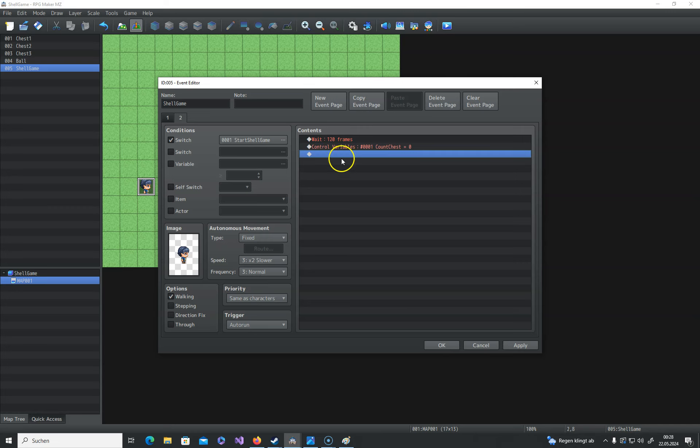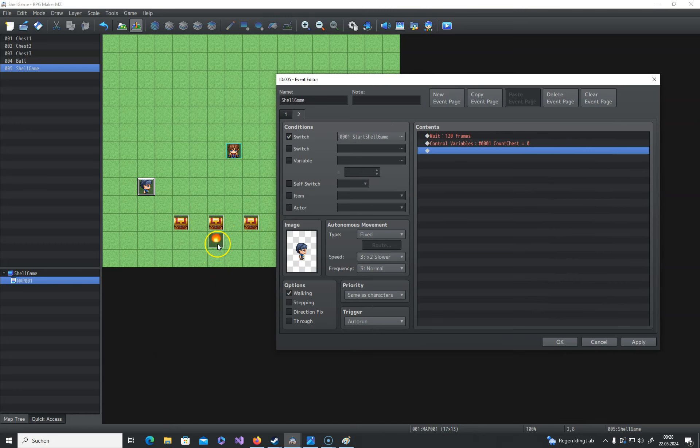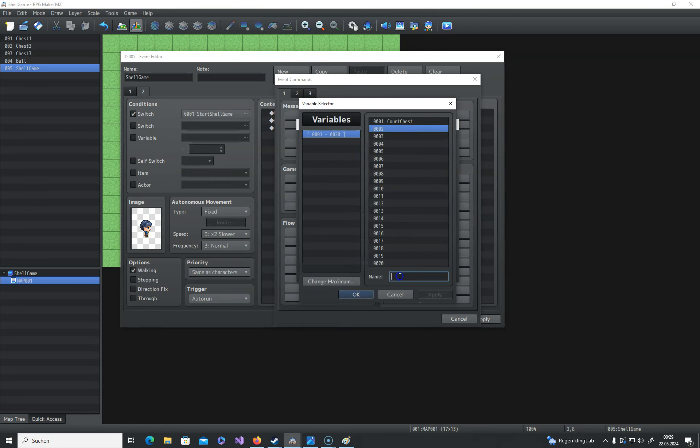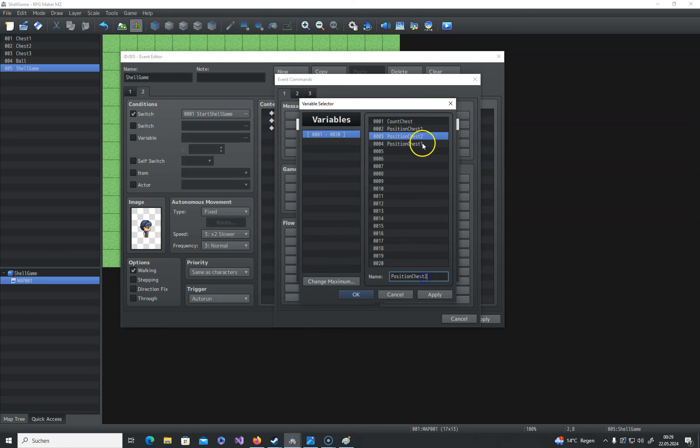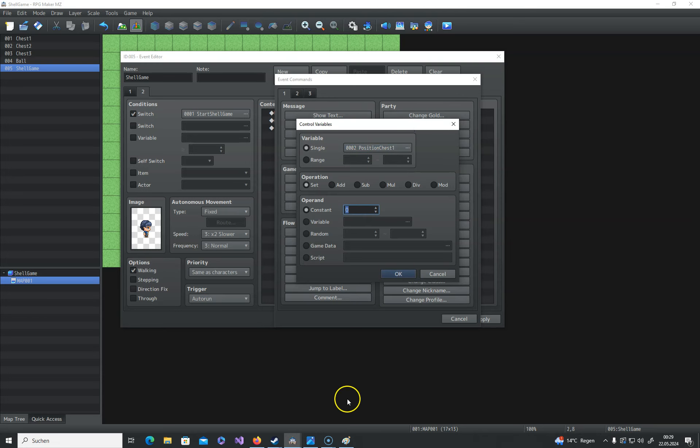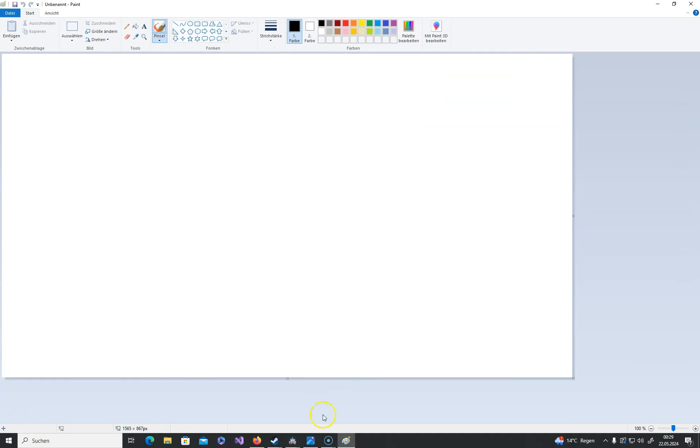After that we need to keep track of the positions of our boxes, because the ball will always go into chest number two. We need to know where every box is, and when we switch them around we know where the ball is — left, right, or in the middle. To keep track, we create new variables for each box: 'position chest one', 'position chest two', 'position chest three'.